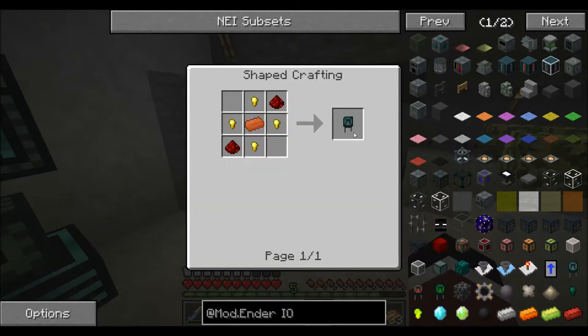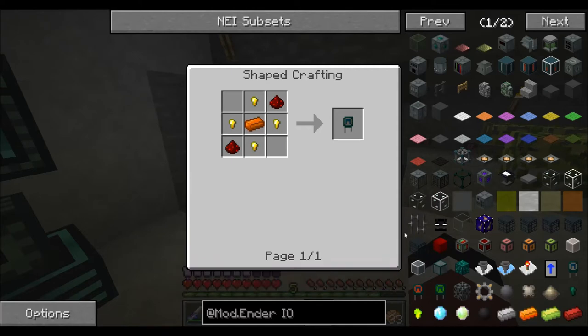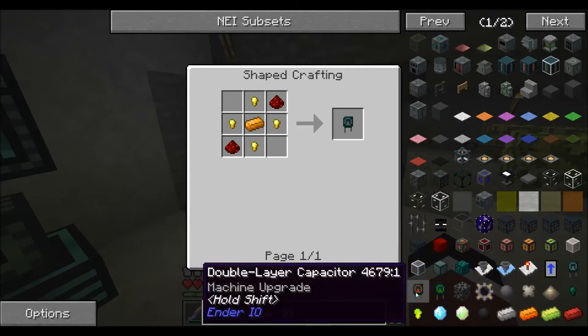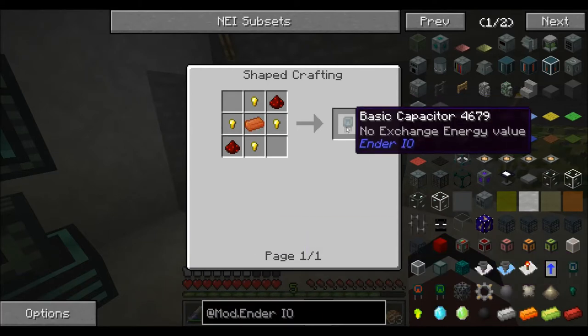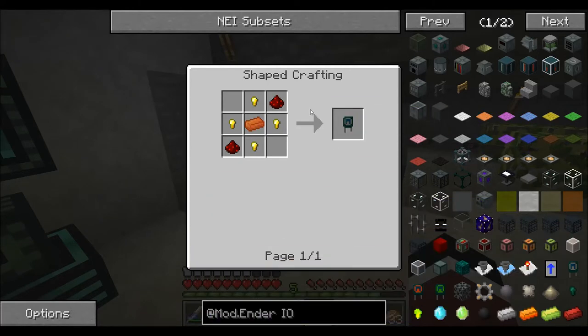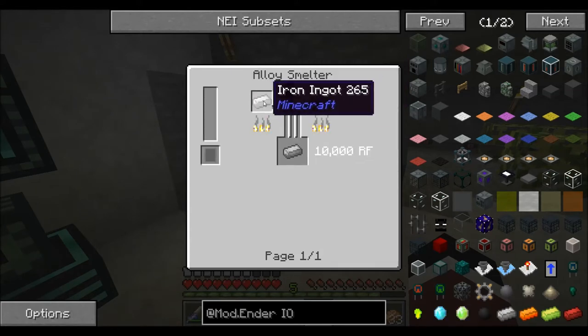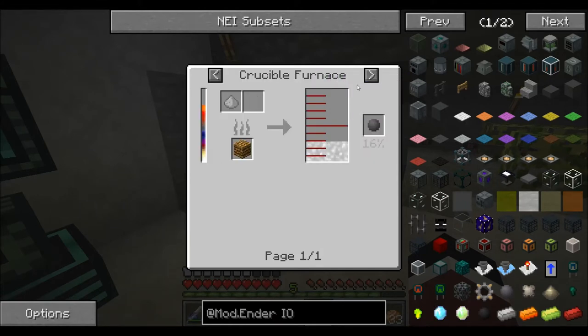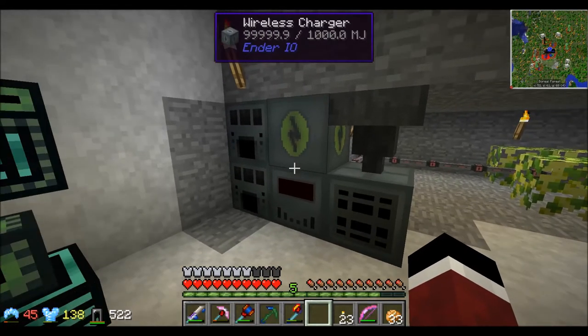You'll want to get at least the double-layer capacitor. The basic ones don't seem to do anything notable. They're pretty easy to make — just copper, gold nuggets, and redstone. You combine those with some electrical steel and coal powder. To make electrical steel you need an alloy smelter with coal, iron, and silicon. To get silicon you can use clay in a SAG mill, so you do need a bunch of machines to get the upgrade.